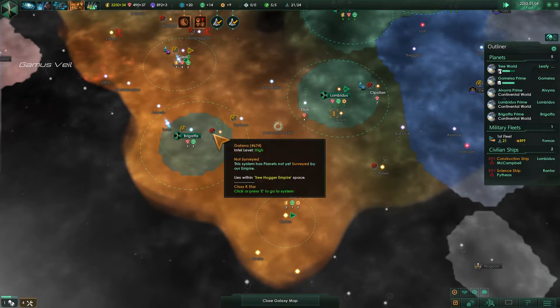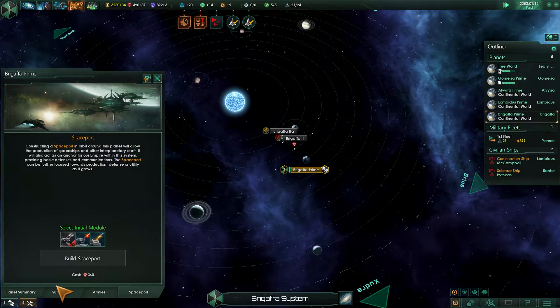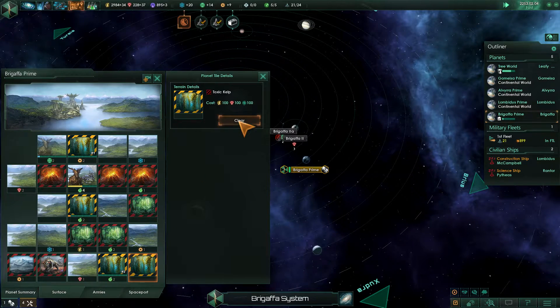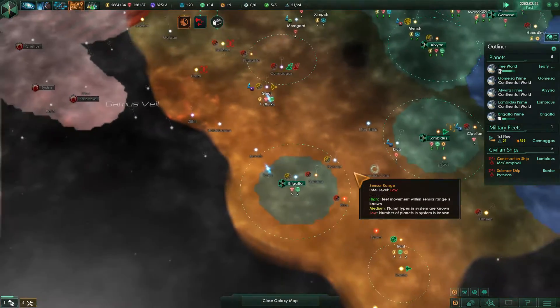Colony has been established — fuck yeah. Brigaffa Prime, let's take a look at you now. You have three food right off the bat. We can actually clear this tile and this tile — we have plenty of food on this planet. We'll clear out all of those and we're starting a new pop on that section, which will be good.